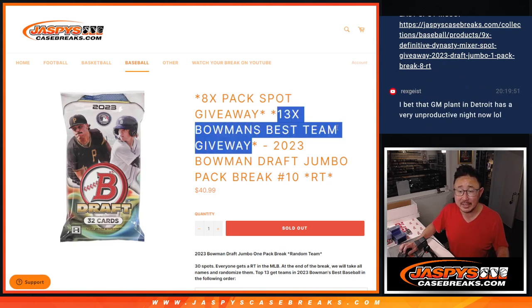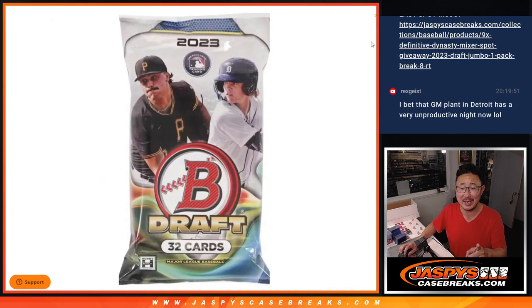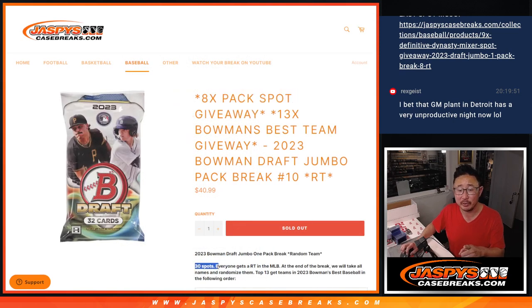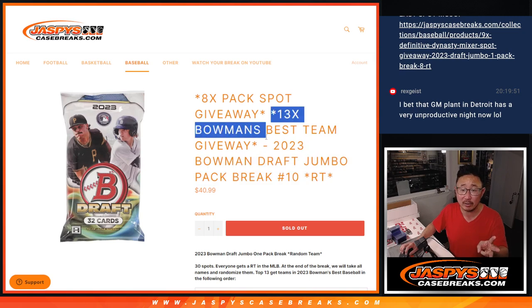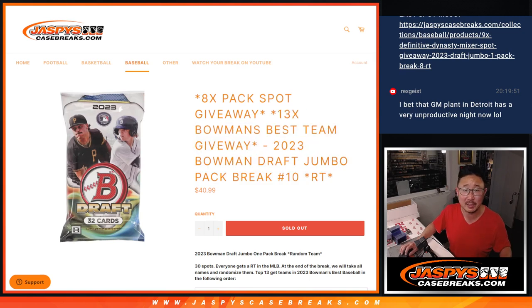13-spot team giveaway. Three different dice rolls happening here. First of all, we're going to give away eight spots within the pack break — we only sold 22 spots outright. Then we're going to do the break itself, second dice roll. Third and final dice roll will match you up with the team in Bowman's Best Baseball.